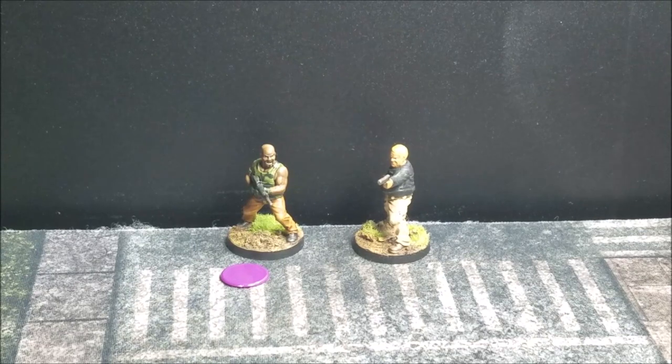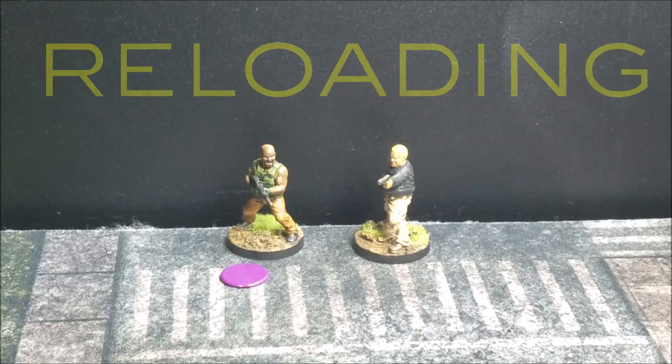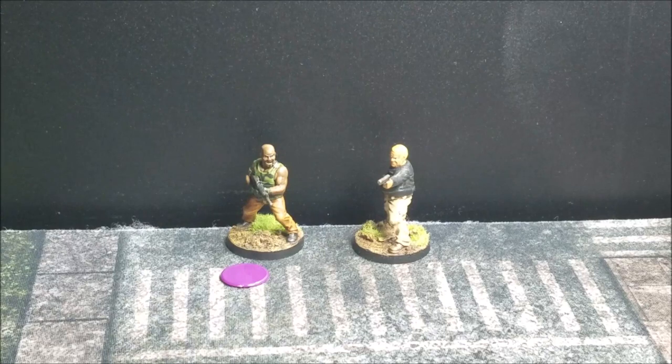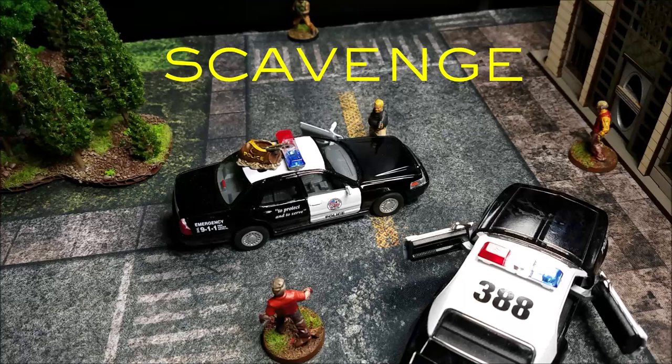Let's cover the reload action. If Wes has made a shoot action and is now out of ammo — indicated by the purple token next to him — he can spend one action to reload his weapon. No special equipment or items are needed; just declare that you're reloading, remove the token, and that action is spent.